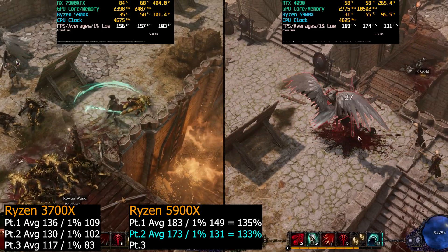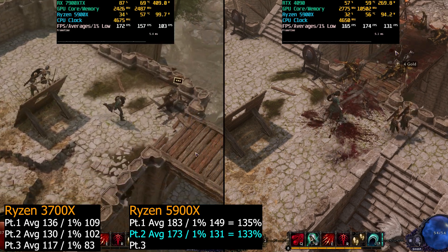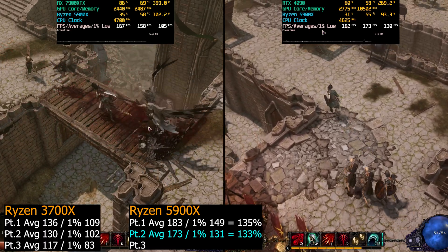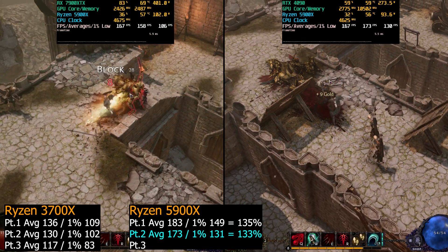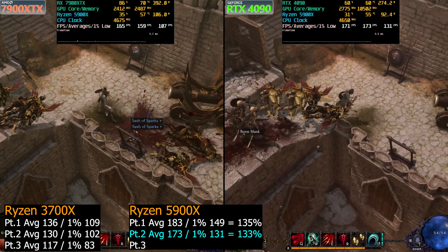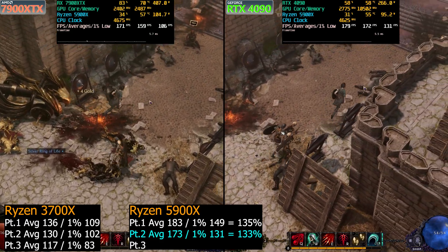While these gains are somewhat expected between these two generations of CPU, what was kind of unusual was how far ahead the 4090 was — it could be that we're hitting close to GPU limitations sometimes on the 7900XTX. In part two, the 4090 had 173 FPS averages and the 7900XTX had 159. For 1% lows, the 4090 was at 131 and the 7900XTX at 106 — quite a bit of a gap. It could be variations in gameplay, or all it takes is a stutter or two to knock your 1% lows down.